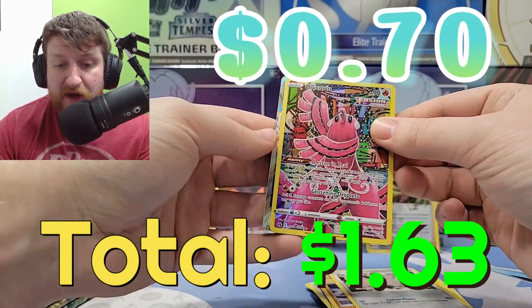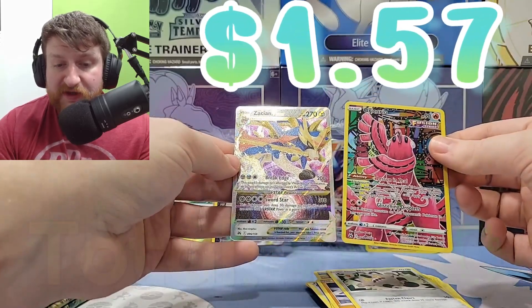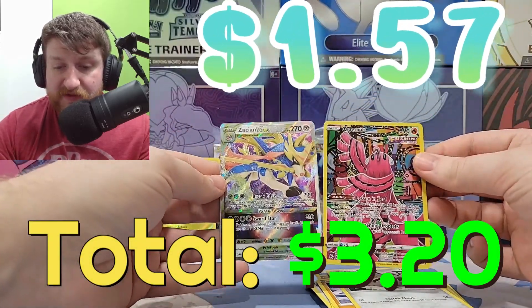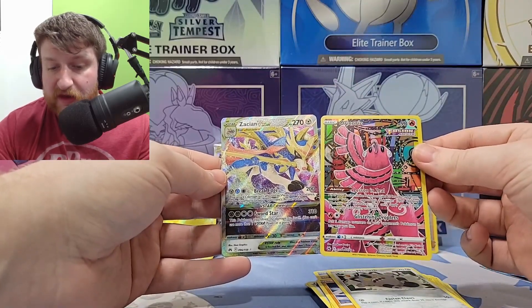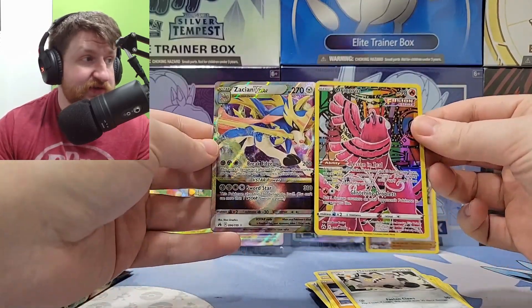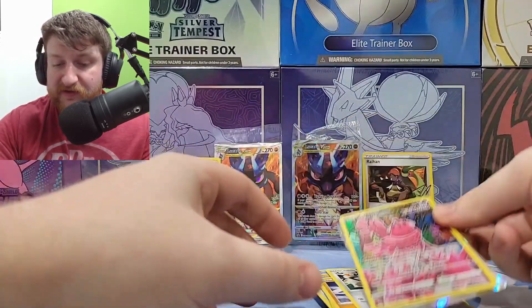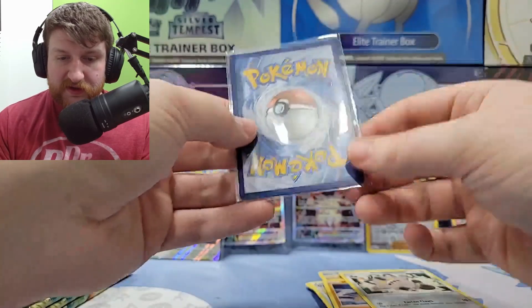Oh nice, the Galarian art! Oh, is it a double banger? This is a V-star — nice, we got a double banger! Galarian Gallery card and Lucario V-star — those are some two good hits! Let's go ahead and sleeve those up. I forgot to sleeve up the Charizard — what are the conditions? Our cards are looking kind of minty, so if they're all minty we might be able to send them to get graded.